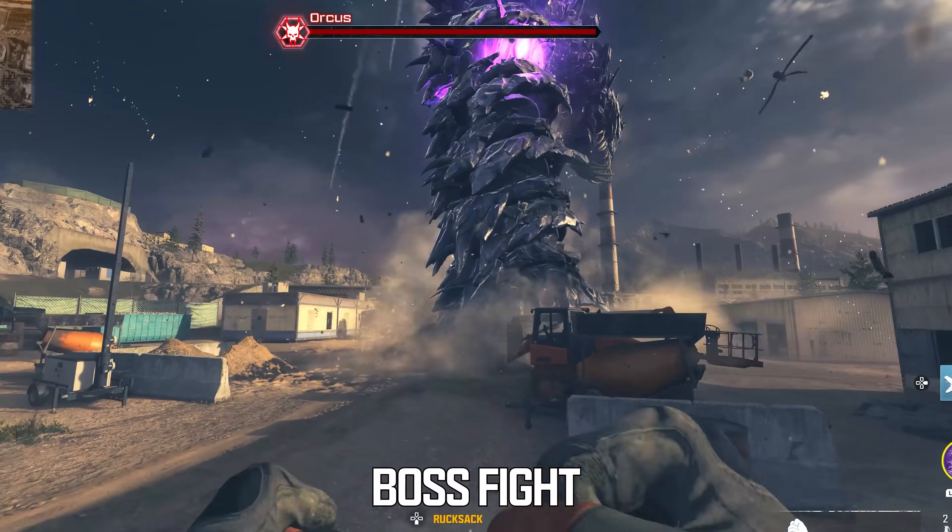If we can find any other grenades, that'd be great. I also need to do a few contracts just to get some perks, as there's no way I'm doing a boss fight with just death perception. Any and all ammo depots, we need to refill. What we're going to do is drop one of these and one of these, then stow them — slowly building up a collection. Once the cooldown ends, we refill again and start stocking up on grenades.